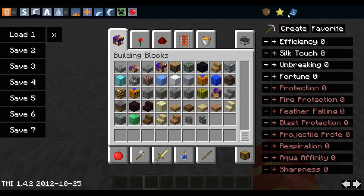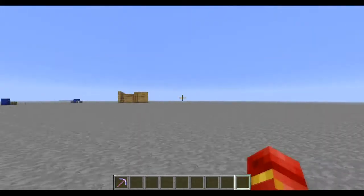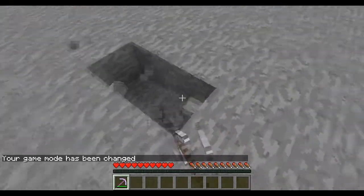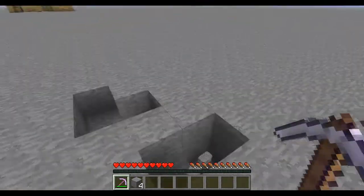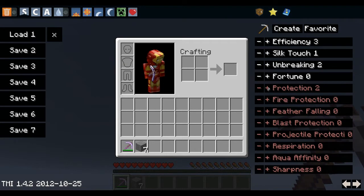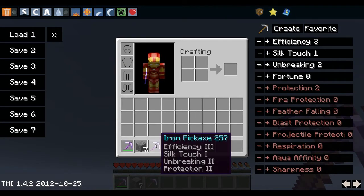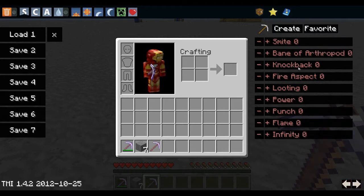Another cool thing is the Enchant feature. For example, if I want a pickaxe with Efficiency 3, I click the plus button three times. Then I add Silk Touch 1 and Unbreaking 2, and click Create. It creates an iron pickaxe with those enchantments. In Survival you can see it mines faster and keeps the original block because of Silk Touch. You can also do armor enchantments like Protection, or sword enchantments like Knockback.